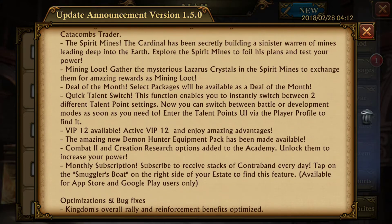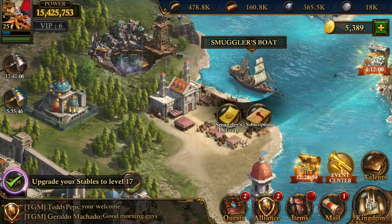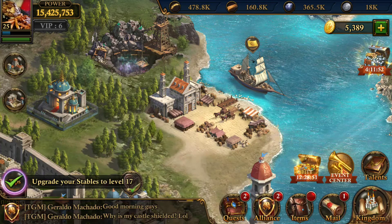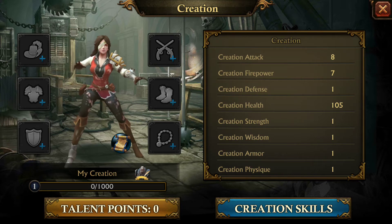There's a new monthly subscription — only 26 pounds for a month's subscription, lovely job. And this is your creation screen for your Catacombs.